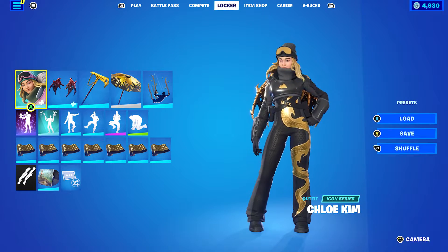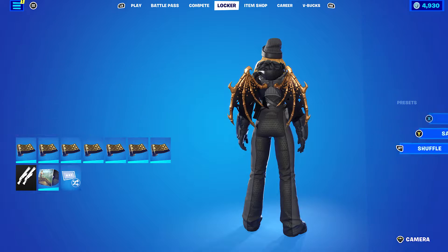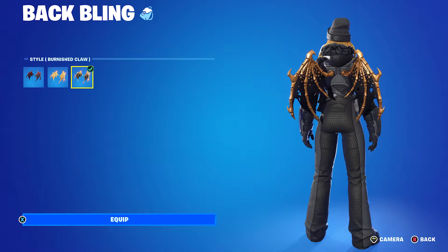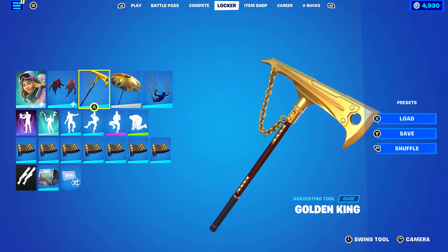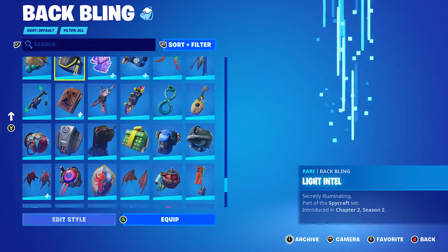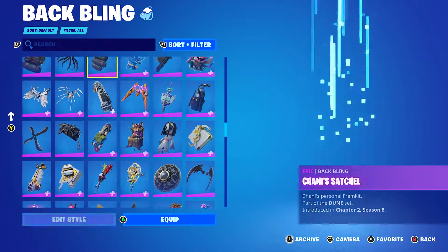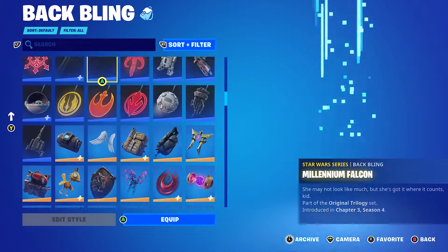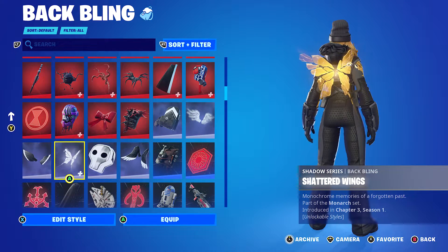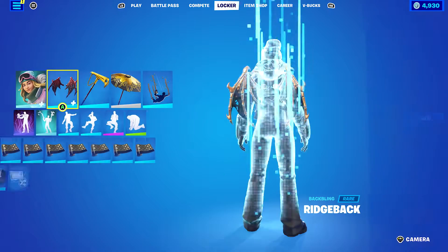Let's move on to the second combo for back-to-back. Back bling is the Ridgeback — I decided to go for the Burnished Claw style for the black and gold look, though you can use the Golden Talon if you want. Pickaxe is the Golden King, and the wrap is Golden Scales for the gold and black. If you don't have the Ridgeback, you can use the Shattered Wings, which is the Monarch's level-up quest back bling from Chapter 3 Season 1. If you collected all 28 level-up tokens that season, you'd have the Golden Ant style, which would work pretty nicely.